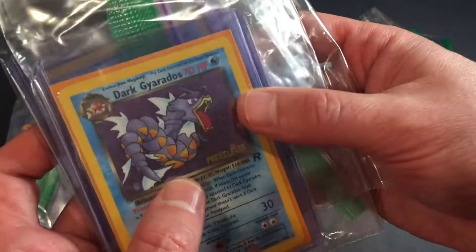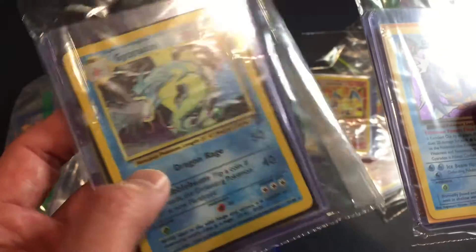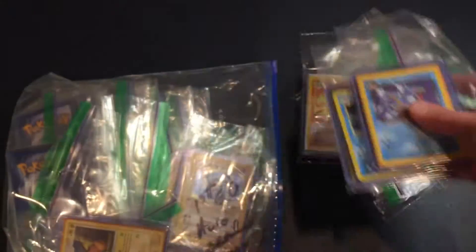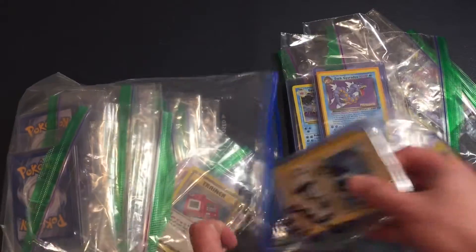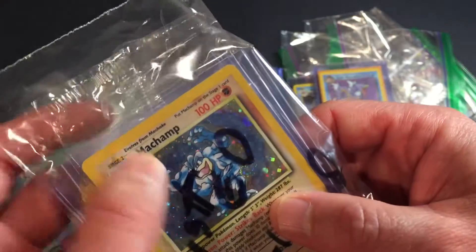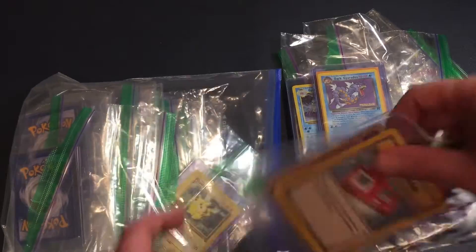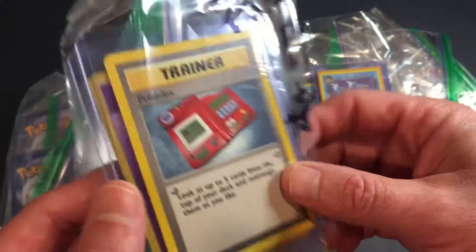Check this out — Dark Gyarados pre-release, Gyarados first series one, Holo. This right here is a pre-release Raichu. And check this out — this is the first edition Holo. Look at that, it's still in its plastic wrapper. These are never played, so they're in super great condition.